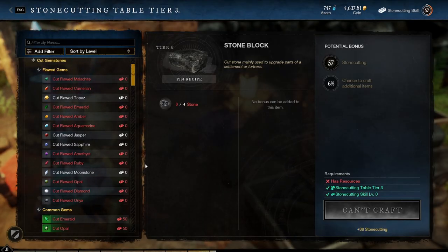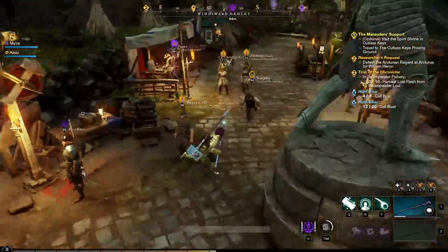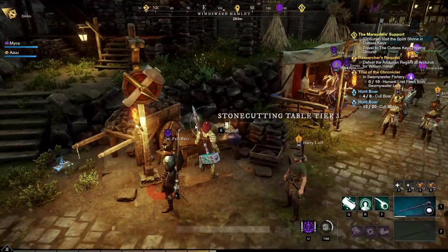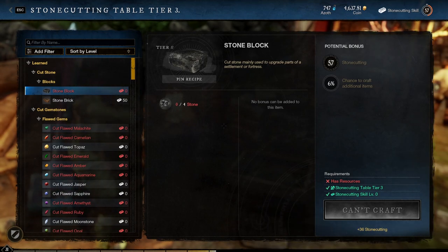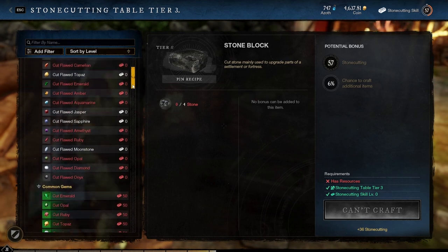Hello healers! This is probably the most asked about topic I've gotten since launch, and I hope this video helps clear up any confusion if you're looking to craft or purchase gems for your healer. I'll first tell you guys the gems I recommend for your armor and weapons, and then go over how to get them and use them.